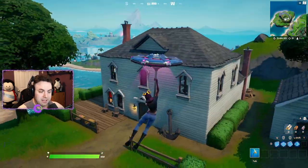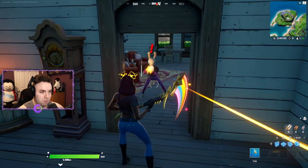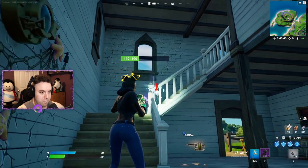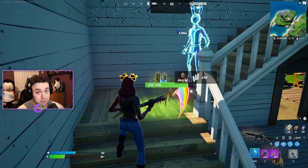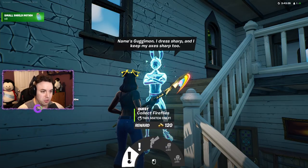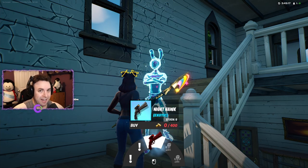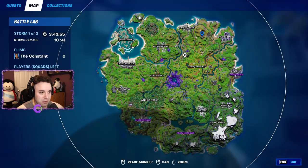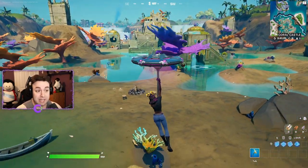Last but certainly not least, we have Googiemon — still absolutely terrifying. When you eliminate Googiemon he drops a Scar, which is awesome. He offers: collect fireflies or ignite structures with fire for gold, buy the exotic Nighthawk, or tip the bus driver a small or large tip. You can find Googiemon at the top of the map by the lighthouse.